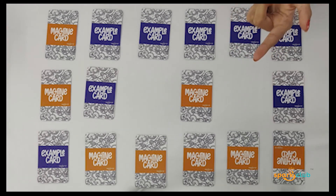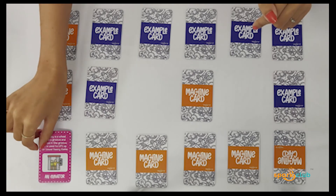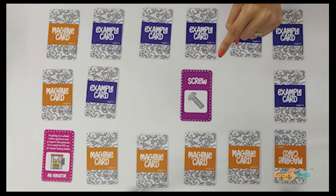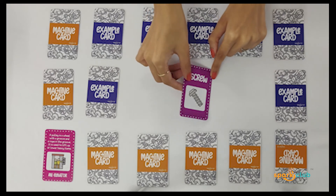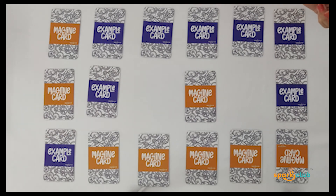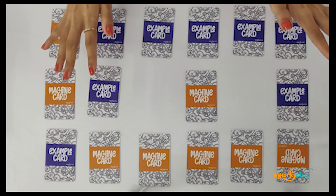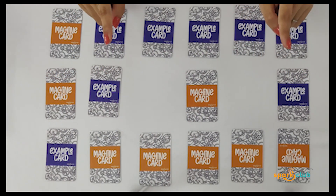For example, 'elevator' and 'screw' — they have different colors and an elevator is not an example of a screw machine, so those cards go back face down. Turn by turn, every player takes their turn until all the cards on the table are exhausted, and the person with the maximum number of pairs wins the game.